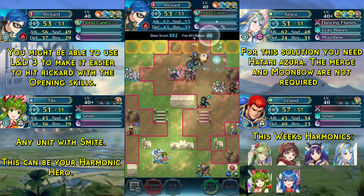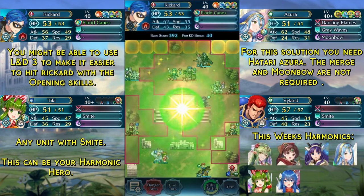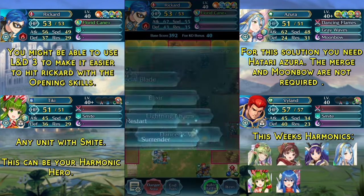Now we are going to kill this red thief here, which grants us the Dancer's Veil, and we need to use it immediately — it needs to hit Rickard. It didn't hit Rickard, so we restart.